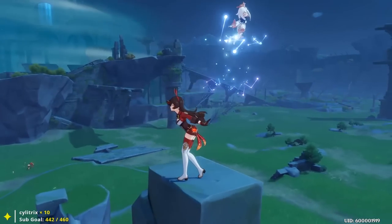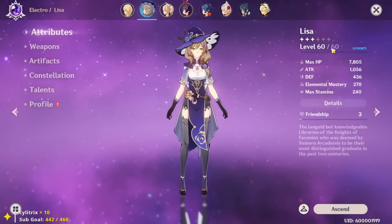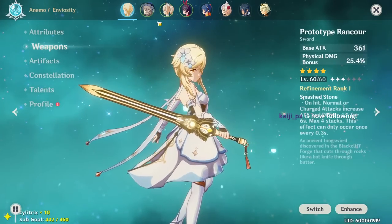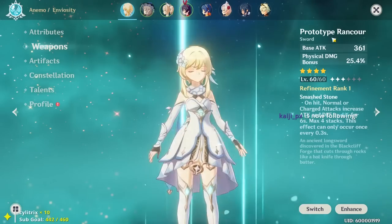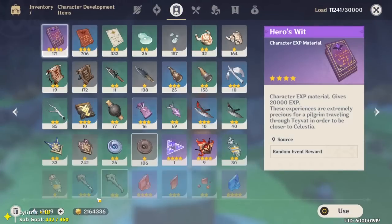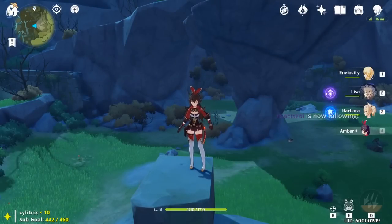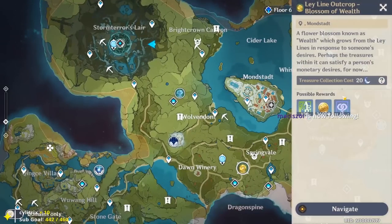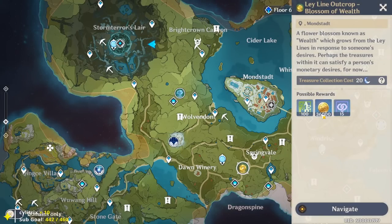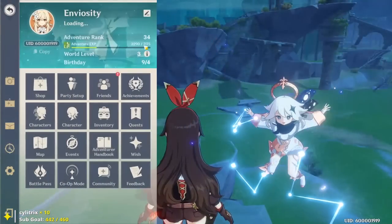At Adventure Rank 34 without doing the ley line blossom of Wealth once, if you look at my character roster we have level 60 main character, level 60 Lisa, level 60 Xiangling, and all weapons at level 60. We've managed to get all those characters leveled up while still maintaining 2 million gold and all the XP, because we want to wait for our world level to increase for better rewards.